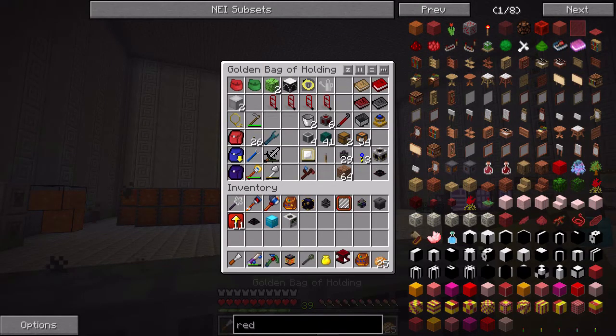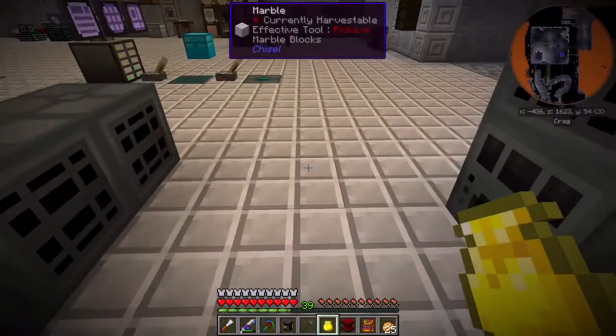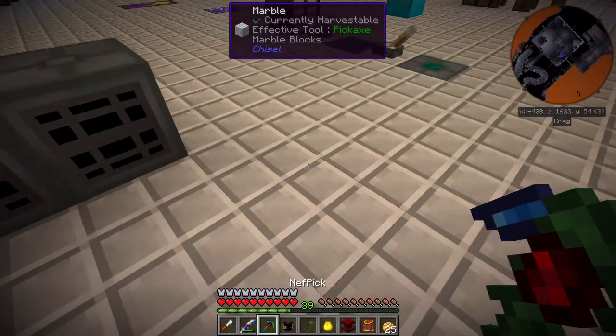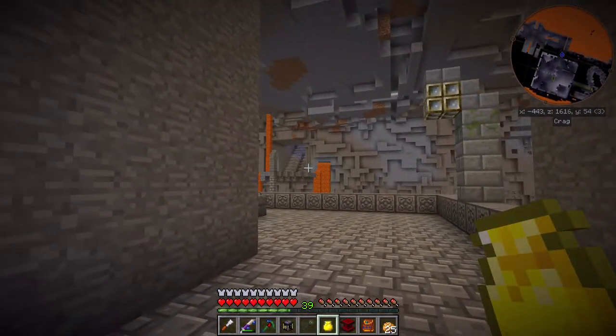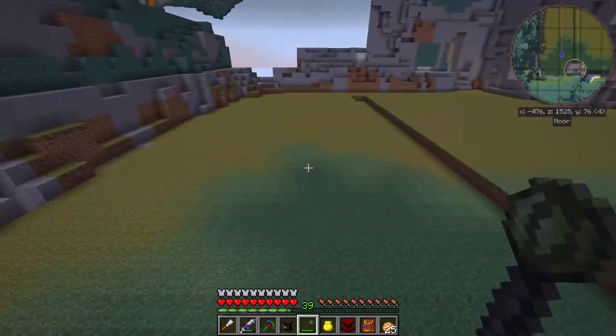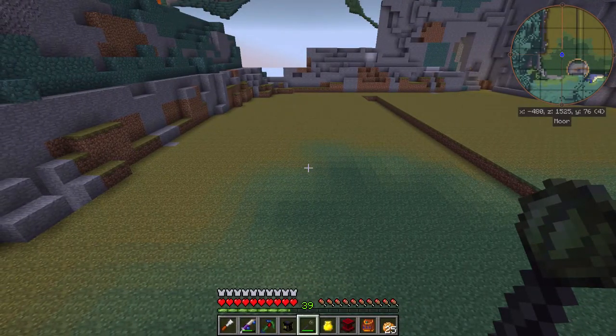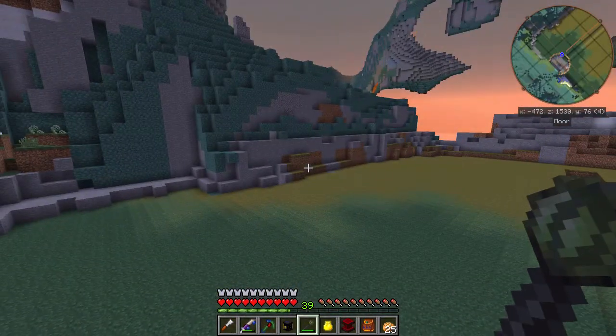Let me clean up my inventory and probably bring that back downstairs. So then we also have to discuss power issues. I don't really want to use dimensional transceivers or even tesseracts or anything. I think I want to actually start doing power in each one of these areas, so all of these systems will have their own individual power supply.